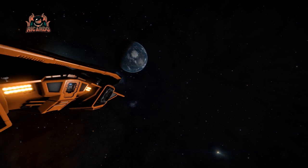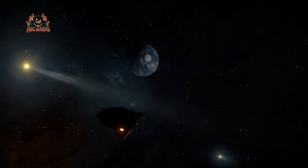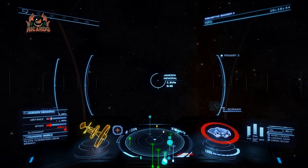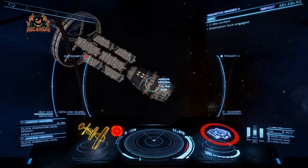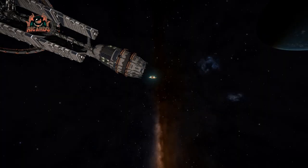You can generally buy these at high-tech Alliance space stations — I'd encourage you to look that up online — but I'm taking the path of least resistance. I'm off to Founders Station, Jameson Memorial. I've hightailed it all the way from HIP 16753, where I was doing the Lehman Legacy rescue missions earlier this afternoon, and here I am at Jameson Memorial Station.